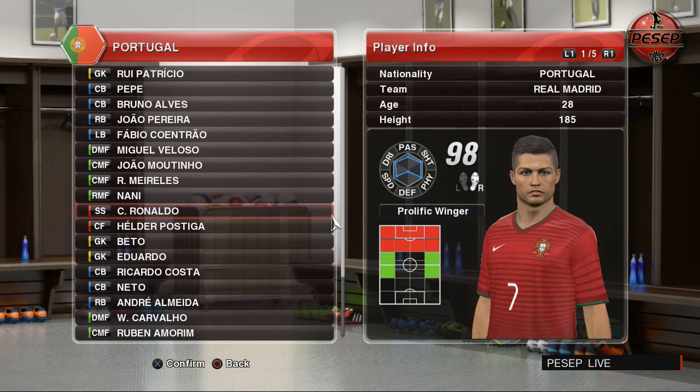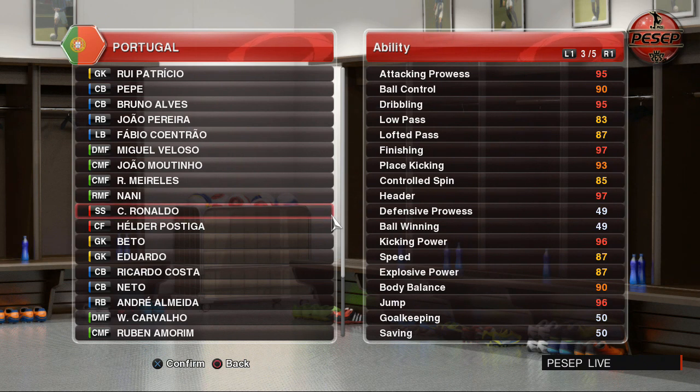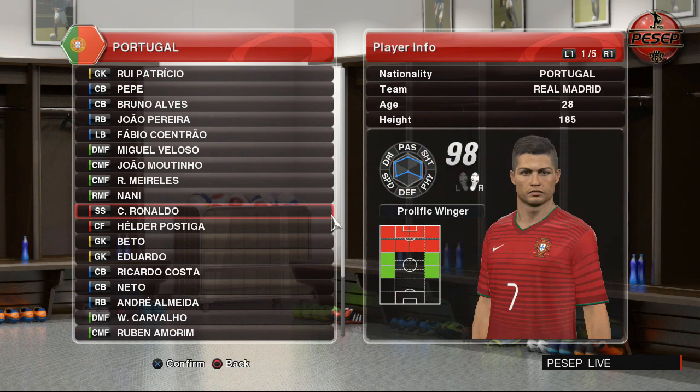Cristiano Ronaldo's status dropped down to 98. Before Datapack 7, he was actually rated 100 with Wing Forward by default. Now he's back to Second Striker, rated 98. You can see his image has changed a little bit as well. He's still got an amazing header and everything looks similar with the speed — I don't see much difference. But his status dropped down by 2, and by default he's an SS.